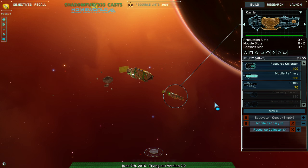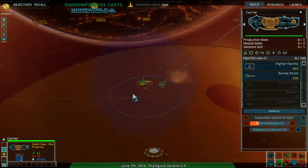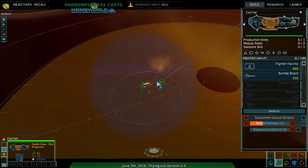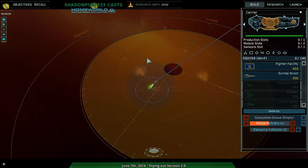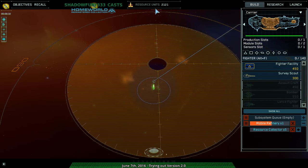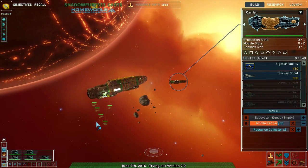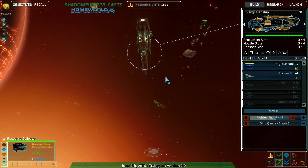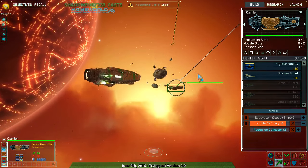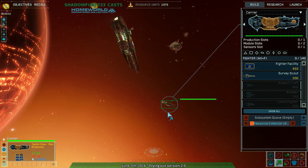I want the Mobile Refinery first. That is what we have right now — more Homeworld stuff. I'm sending the Mobile Refinery up top since there are resources above and below. I'm going up. I don't know what my opponent is going to do, but I'm going up.